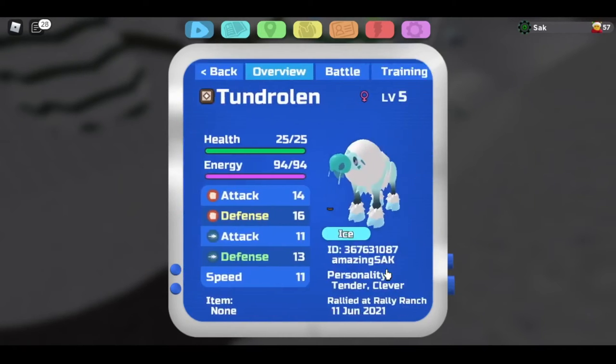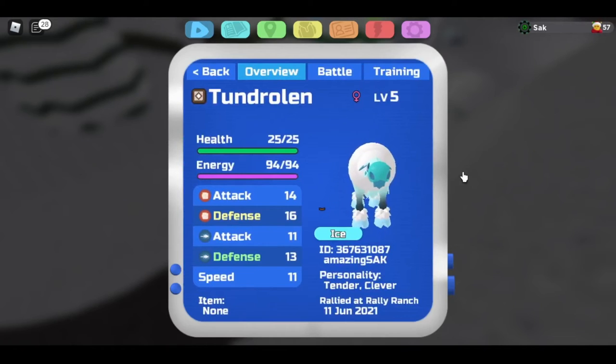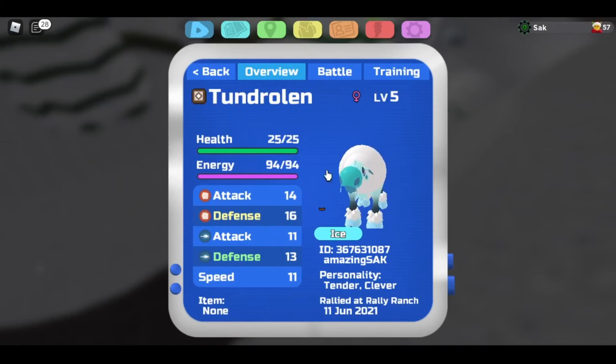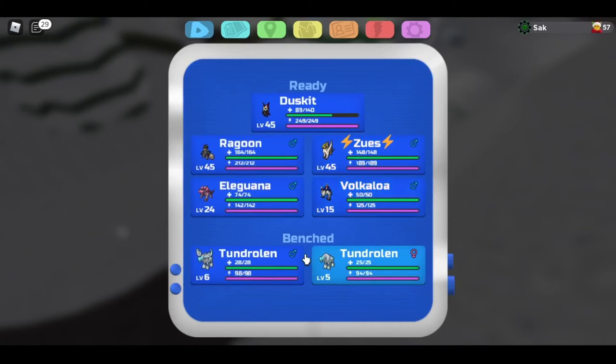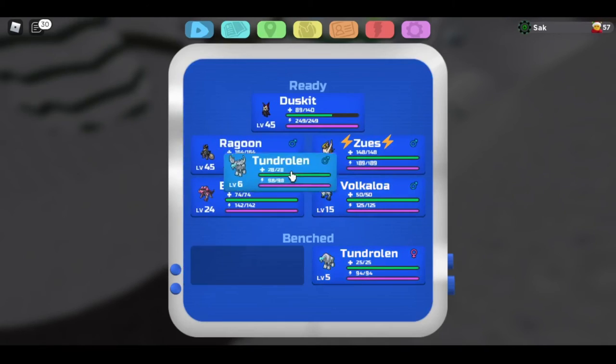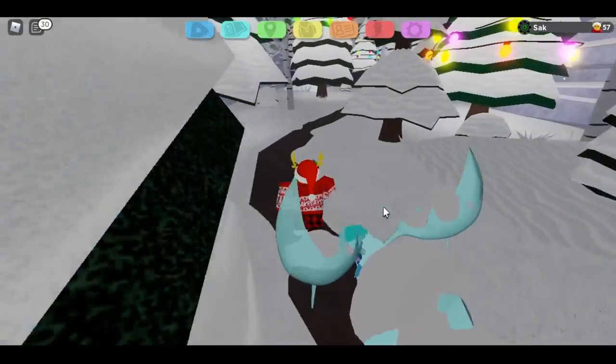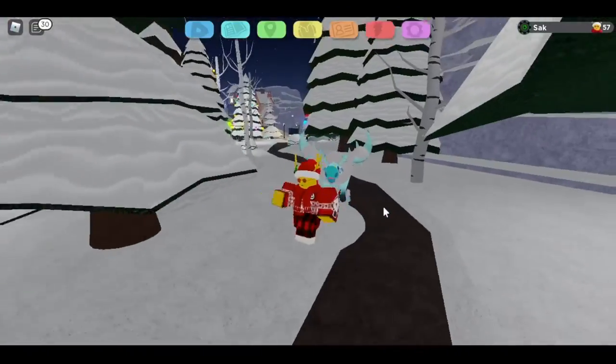And this is what the female Tondrolin looks like. This one doesn't have any horns, and I think these are actually based off of moose. So this is pretty cool. In my opinion, these are the best looking Vary evolutions we've had, and these are by far my favorite.